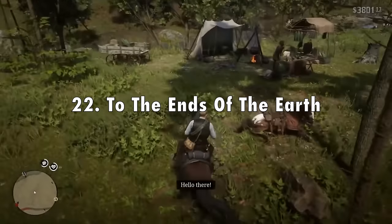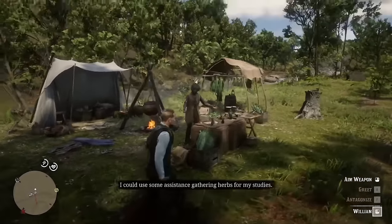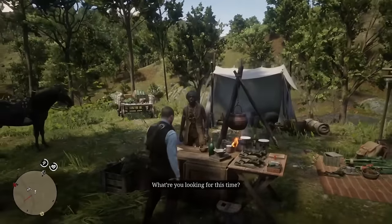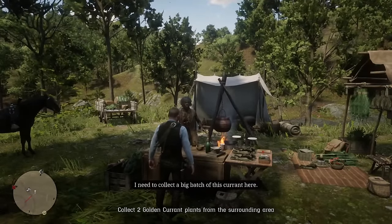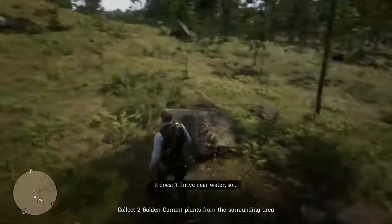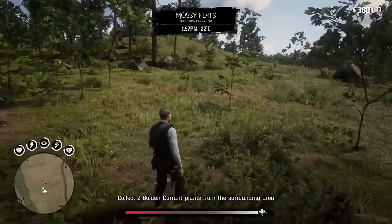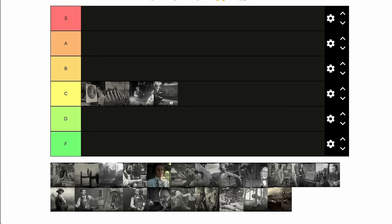In 22nd place, To the End of the Earth. William is kind of a cool guy, and it's cool that you can repeat interactions with him all over the map, but this mission is so boring — collecting plants isn't really that interesting and the payoff isn't big. It feels like an intro stranger mission right by Horseshoe Overlook. William isn't that interesting on his own as a character, so I'm putting this one in C tier.